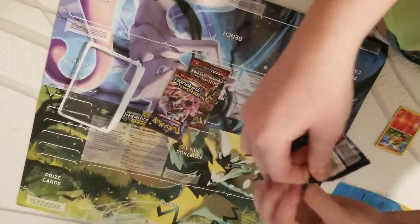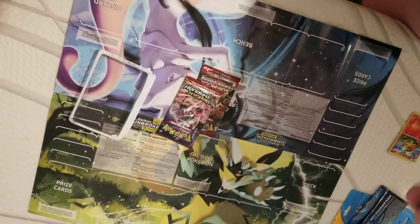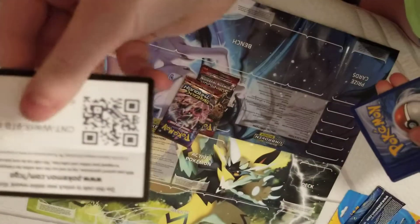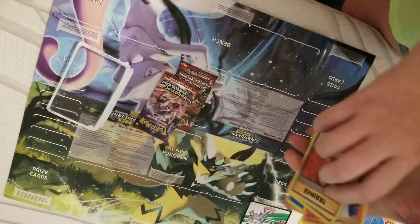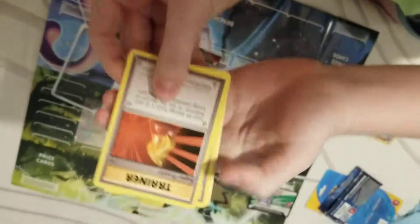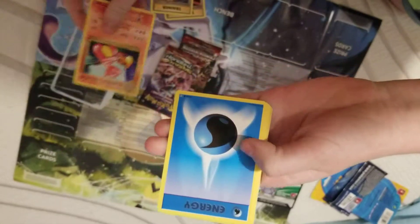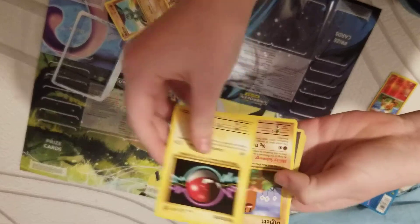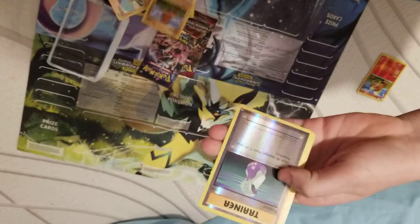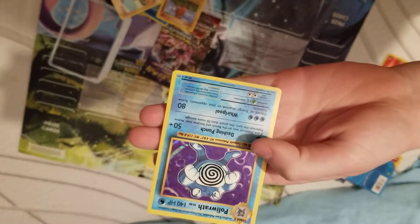So first, let's get started with Evolution. Here's the code card. We have a Super Potion, Charizard Spirit Link, Charmander, Water Energy, Growlithe, Machop, Waltorb, Diglett, Reverse Holo Potion, and Holo Poliwrath.